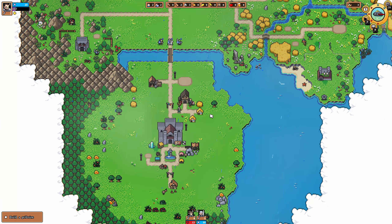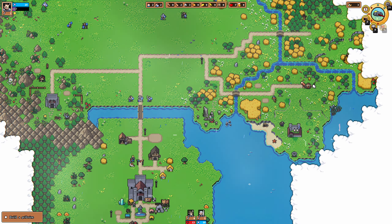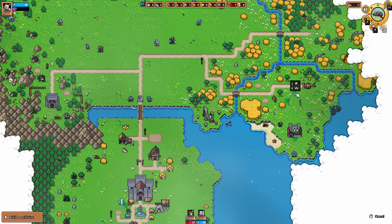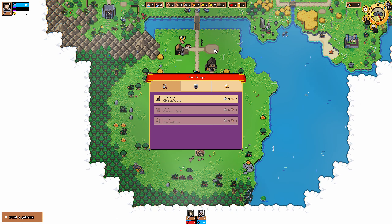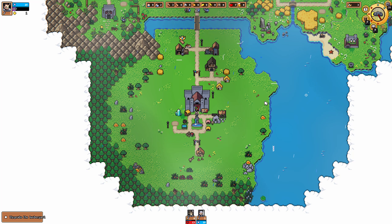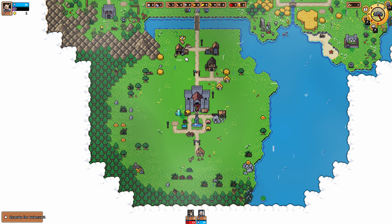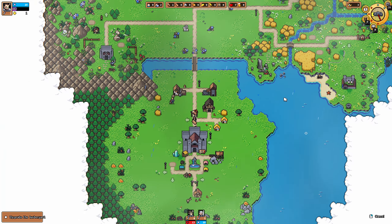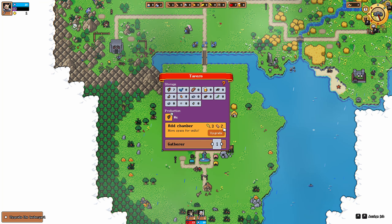Upgrade the lumberyard to unlock the forester — a special job to plant new trees in random spaces. Upgrade a building by clicking on it and then upgrading. This is the last step of the tutorial. Five stone to upgrade. Let's decrease you so I can get more stone. I still need some more. I need wheat to upgrade you.